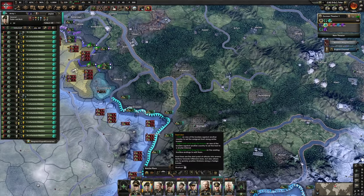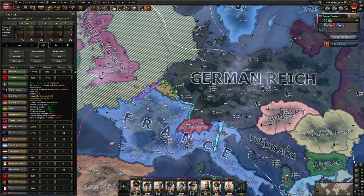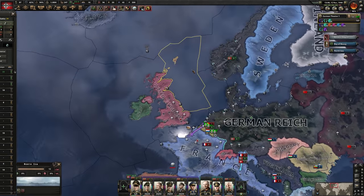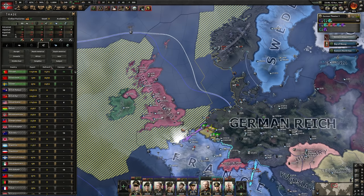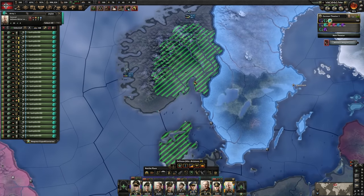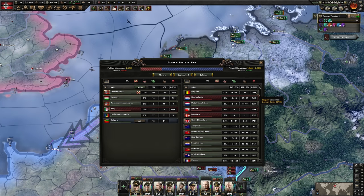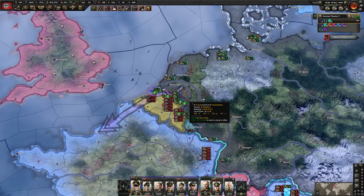I'll clean up whatever the UK left in Norway quickly — done. I'll also form the Reichskommissariat Norwegen. Now I want to put the Norway army on the Maginot and pull the Hungarian troops away to coast guard duty. As long as I don't get naval invaded it should be fine. God, we need so much stuff — and we're not getting any from Portugal. That's our problem right there. The Hungarian divisions are now free, just guarding the coast and Norway.